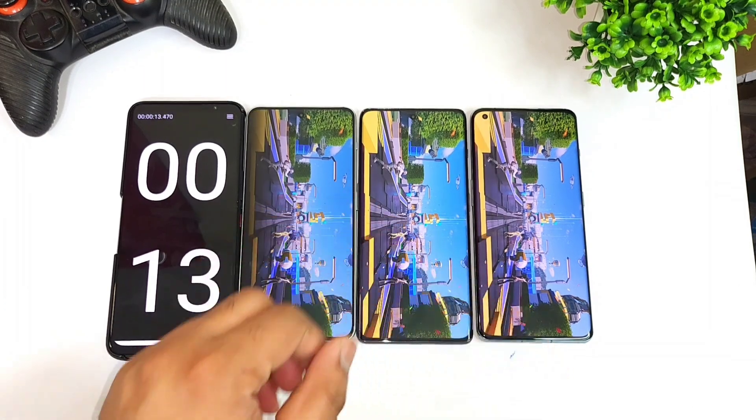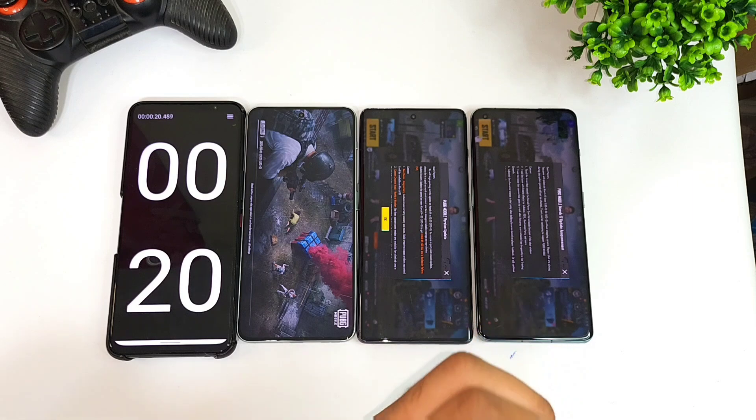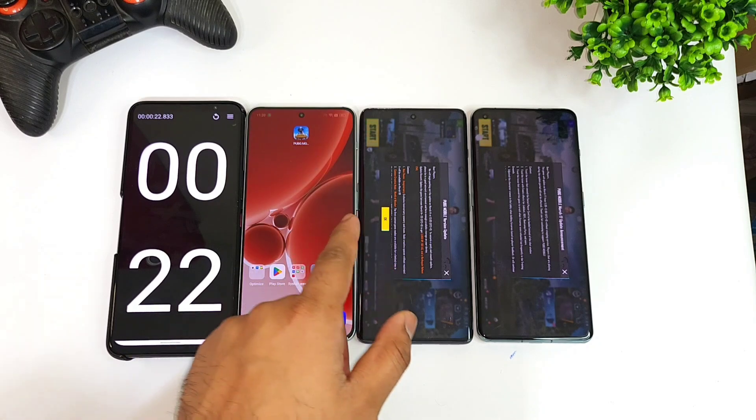We need all three of these powerful processors tested. The first phone to open is the OnePlus 11, and the OnePlus 11R opened at exactly the same time. The Dimensity 9000 processor again took about 22 seconds regarding opening speeds.